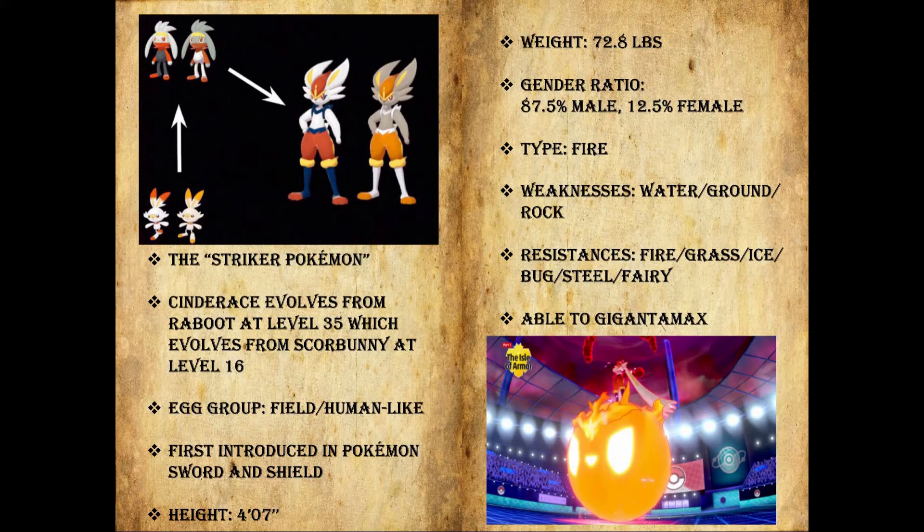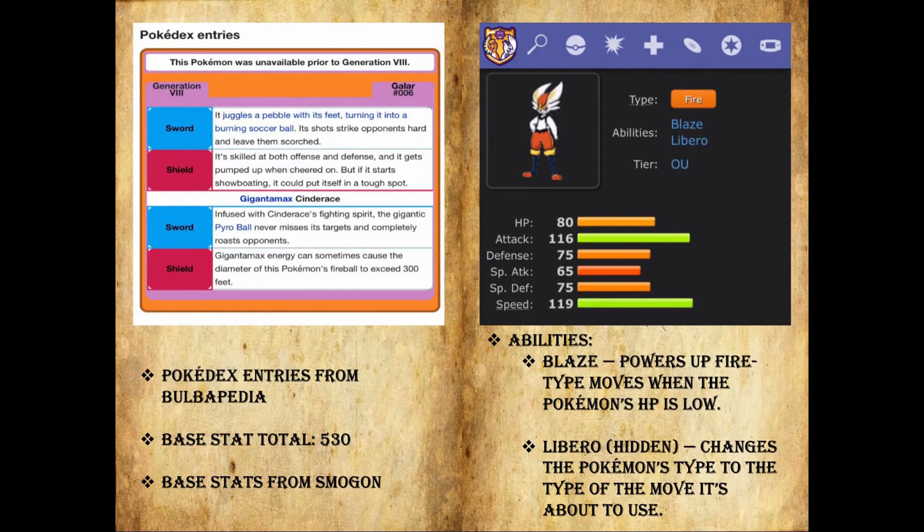Cinderace is also able to Gigantamax, which I have a photo of in the bottom right-hand corner. Because it's a new Pokémon, it only has two Pokédex entries, although it does have Gigantamax entries. It juggles a pebble with its feet, turning it into a burning soccer ball. Its shots strike opponents hard and leave them scorched. In Shield, it's skilled at both offense and defense and it gets pumped up when cheered on, but if it starts showboating it could put itself in a tough spot. The Gigantamax Pokédex entries are not terribly entertaining so we'll just skip past those.